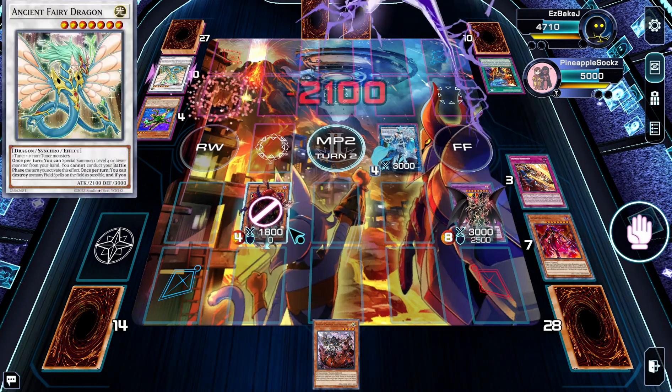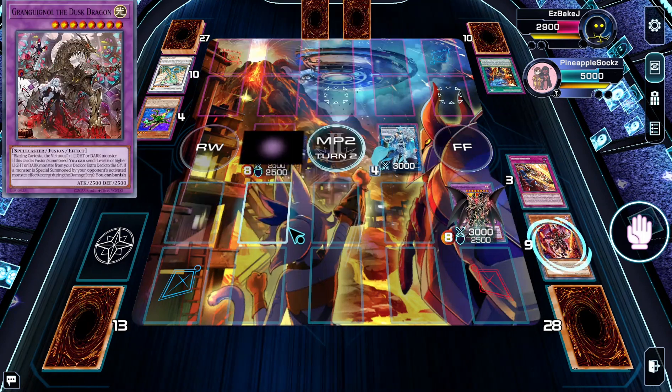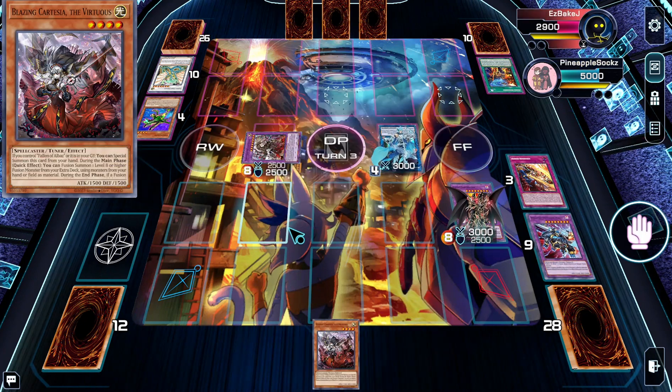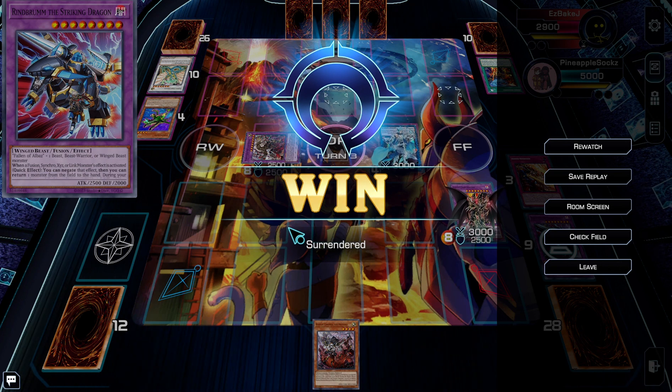We use Retribution to grab back Branded in White, then make Dragoon because we are evil. They use ABC — we negate — and they try to target with Imperion not realizing Dragoon cannot be targeted. We clear their copy of AFD, special Cartesia, and trigger her to make Dusk Dragon and send Rindbrum to the grave. We pass back to our opponent, they draw for turn and concede — as we were going to fuse away their Avramax for Mirror Jade and then Mirror Jade their normal summon, ending the game.